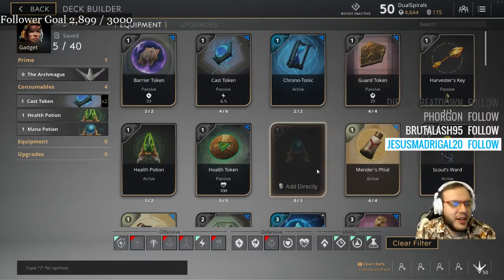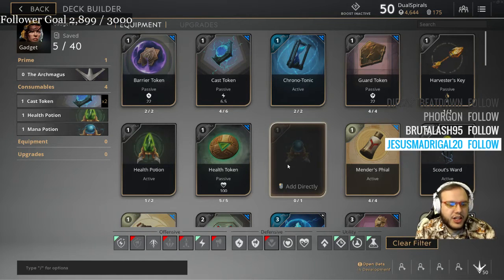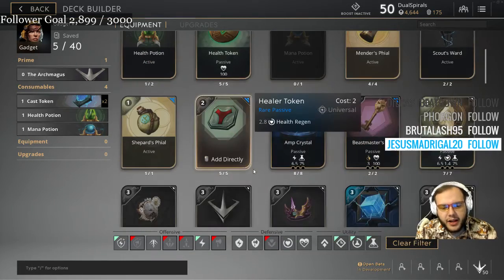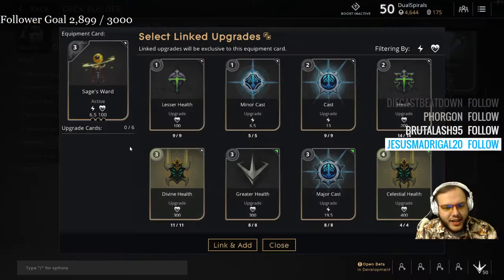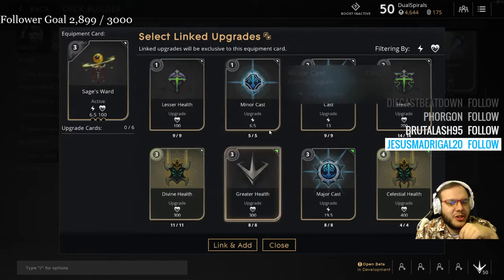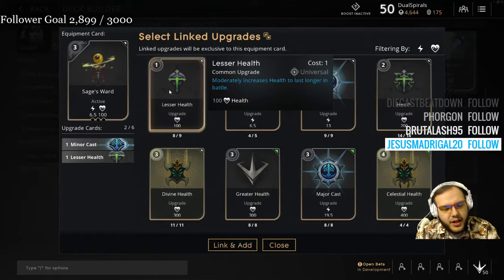You're also going to want to put a mana pot in the deck. First back, you'll sell one of the cast tokens, buy the mana pot. Do you have Sage's Ward? Yeah. So you use that. How many lesser healths and minor casts do you have? Two each. So do minor casts, lesser health, lesser health.